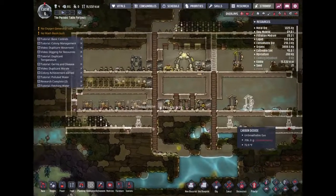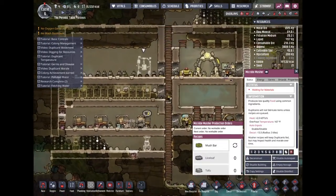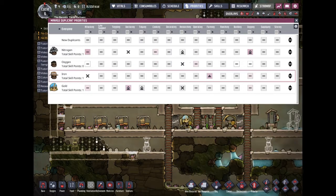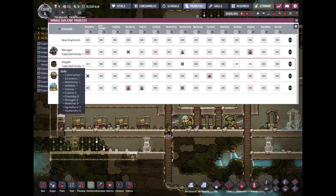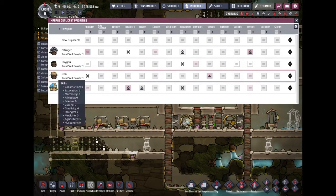We'll never ever decline a duplicate. Now we need someone who can cook for us — cook some dirt and water. Who's our dirt-water man? Does anyone have high cuisine skills? I know there's one guy who does but he's also a researcher — that's rough.